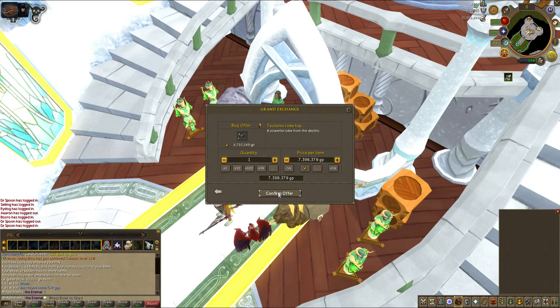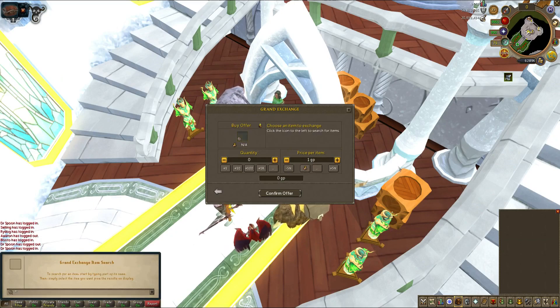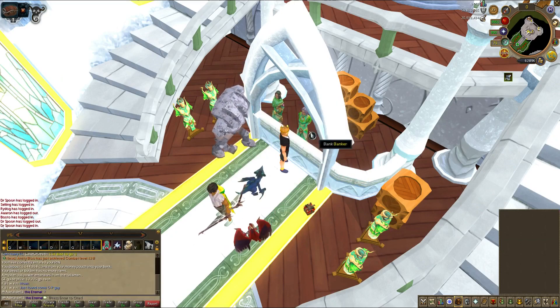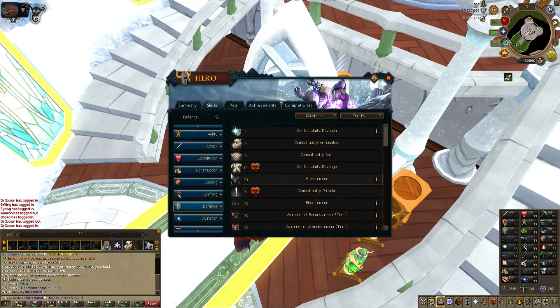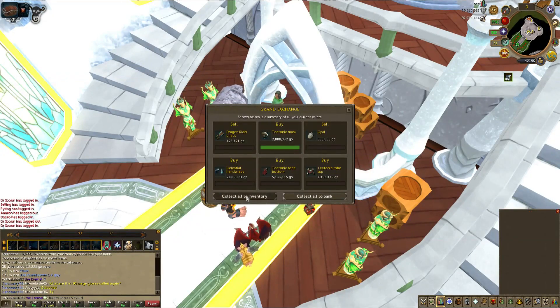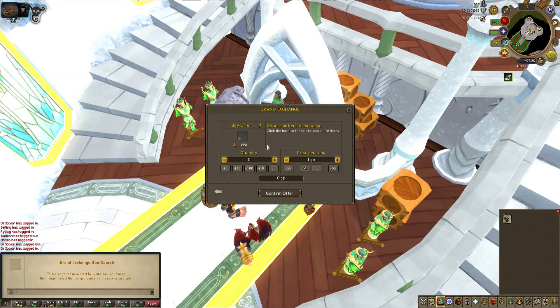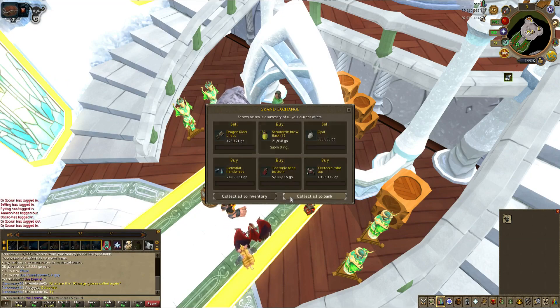I want to buy these now because raids are apparently coming out in like a week. Ascension grips are the range ones, so for mage — whatever that's called. We'll see you in a bit once I've bought the rest of the stuff. Other stuff hasn't bought yet so we'll just wait. Let's get some brews — brew flasks, these are so expensive. Going to get all this stuff. Grabbed another 150, there we go. Got like a meal's worth, so we'll just let the rest of this stuff buy.